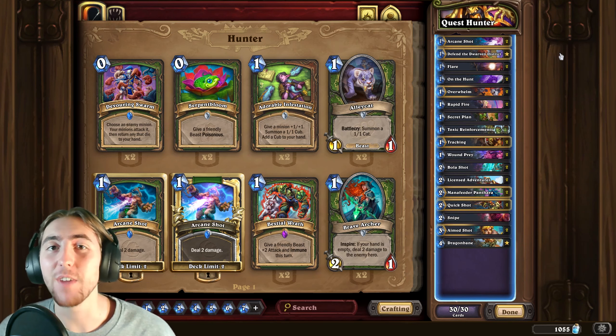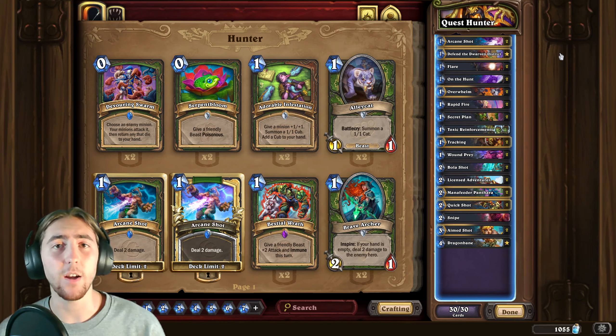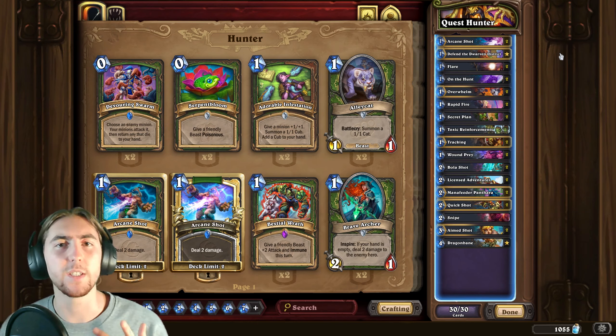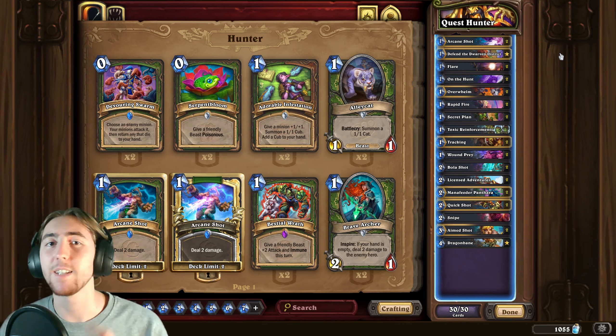What is up people? Tensit here. Today I'm back with another United in Stormwind Wild video. I recently posted an odd quest hunter video and a couple people in the comments pointed out that might not be the optimal list for the deck. After looking around to see what people have had the most success with, I think I agree. I bring to you just regular quest hunter — no odd. This list is the same as odd quest hunter in that you want to get your Tavish and machine gun down your opponent, but it has things in place that keep you filled up with gas. Cards such as Licensed Adventurer and Mana Feeder Panthera really help to keep the quest going, and once you get there you have enough burst to kill your opponent. Also you get to run Dragonbane, which is awesome. All this comes together to make a much more consistent list that I'm really excited to show you. So without further ado, let's get in those games.